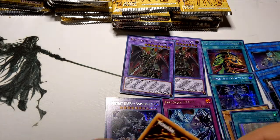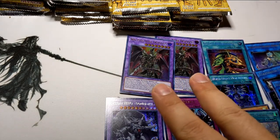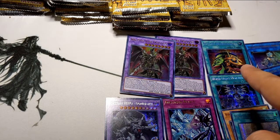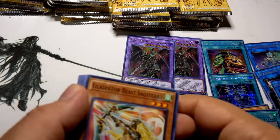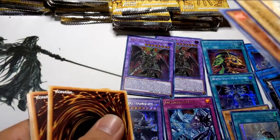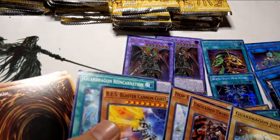That's another Red-Eyes Dark Dragoon, but there hasn't been a Savage, there hasn't been a Masquerena, and I still need more Extravagances because I want shiny Extravagances to place. Let me check — I think it's five from the back, and these are all just commons, and the rest should all be money cards.